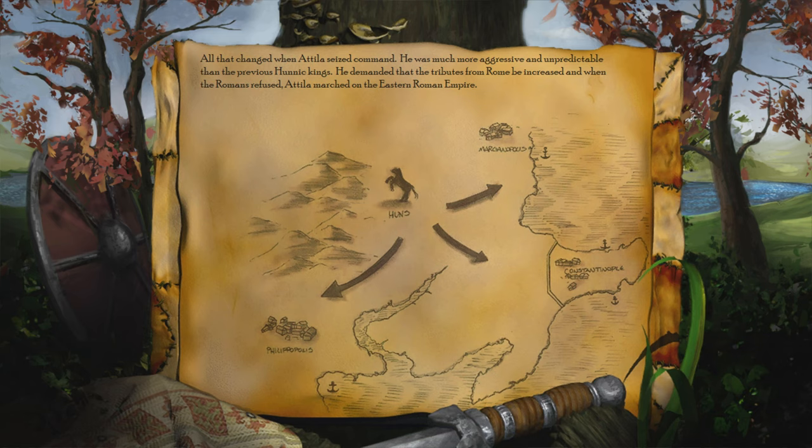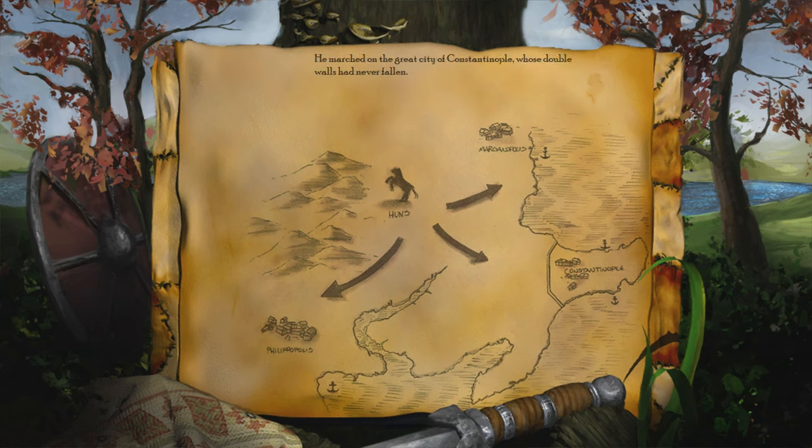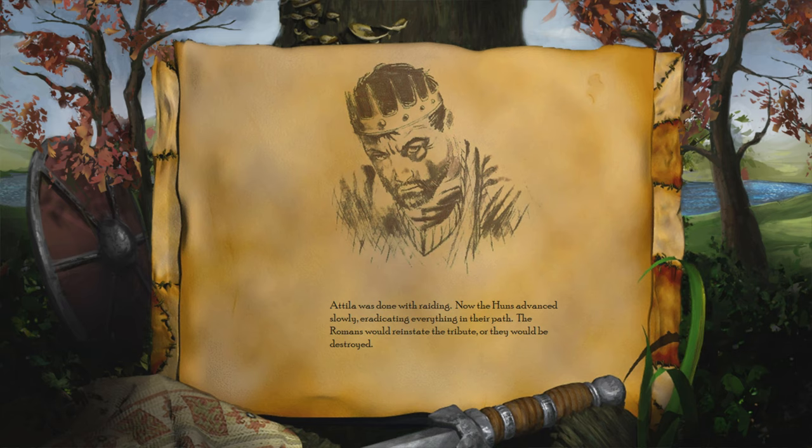All that changed when Attila seized command. He was much more aggressive and unpredictable than the previous Hunnic kings. He demanded that the tributes from Rome be increased, and when the Romans refused, Attila marched on the Eastern Roman Empire — on the great city of Constantinople, whose double walls had never fallen. Attila was done with raiding. Now the Huns advanced slowly, eradicating everything in their path. The Romans would reinstate the tribute, or they would be destroyed.